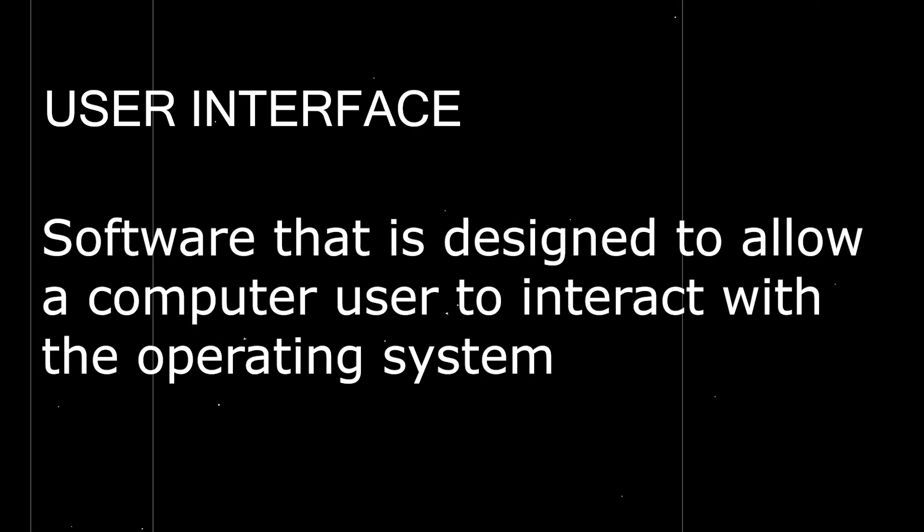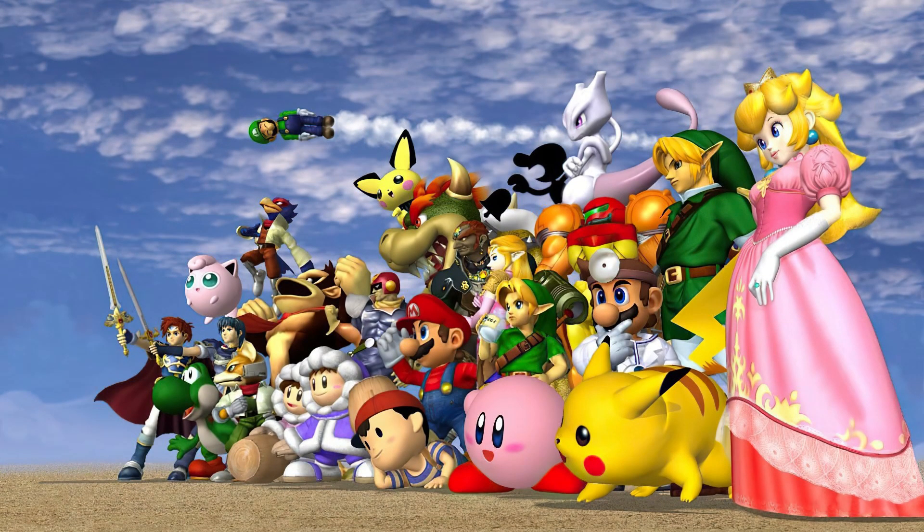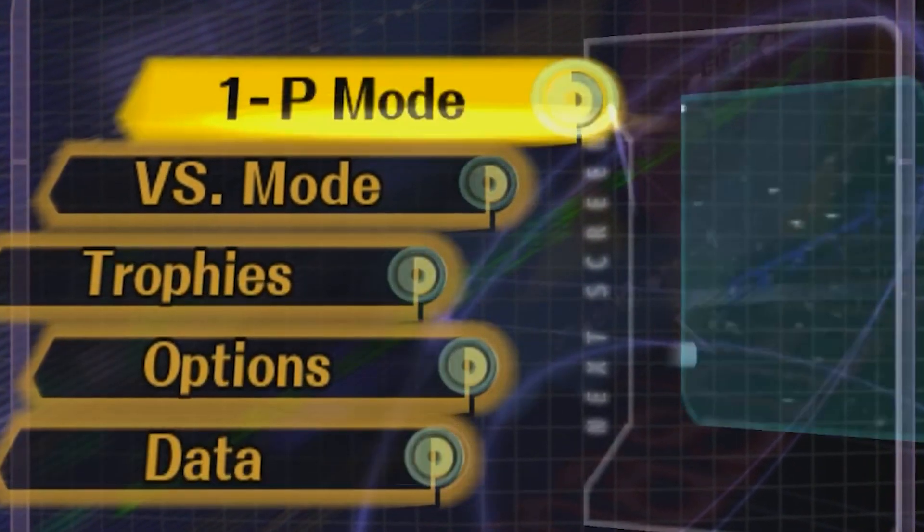User Interface — software that is designed to allow a computer user to interact with the operating system. Take Super Smash Bros. Melee for instance, where you can find game modes and settings easily.